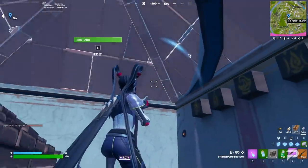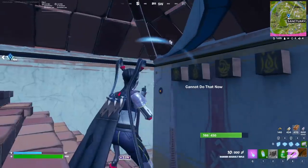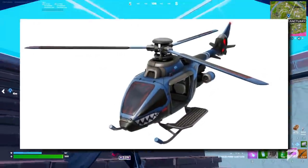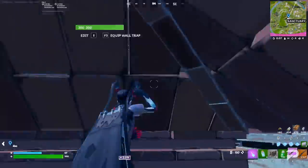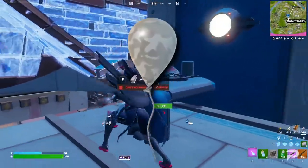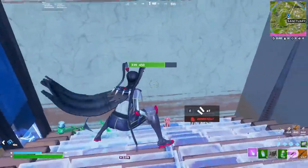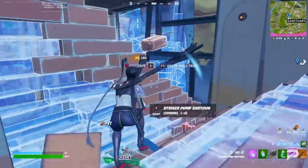Choppers will be returning to the game at some point during the 20.30 patch cycle. The chopper funding image has been added to the game, which means players will be able to fund it with gold bars at some point over the next two weeks. Interestingly, a new balloon icon has also been added to the game. This one shows the balloon as being made out of some kind of camo. Does this mean that floating around with balloons will also soon be returning to the game? Only time will tell.